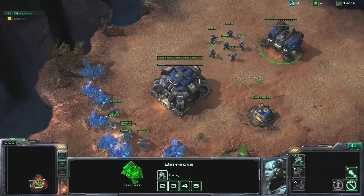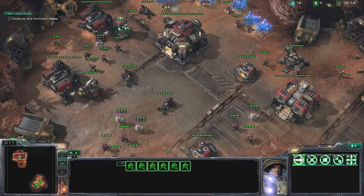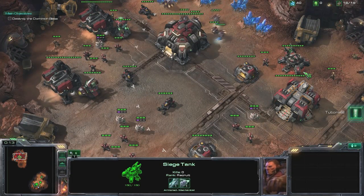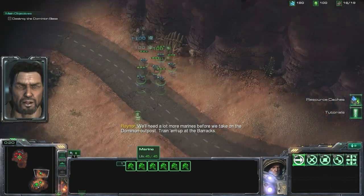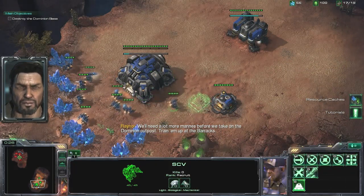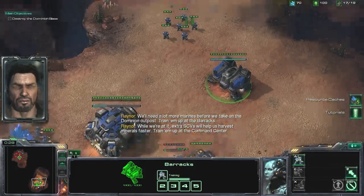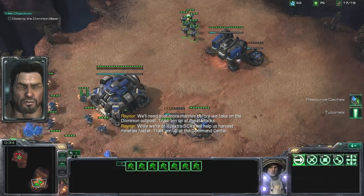I usually just start training Marines and move these guys up here. You can see the base quickly, and there's a tank right there — take note of that range. You can get these items before taking on the Dominion outpost. Train them up at the barracks. Extra SCVs will help harvest minerals faster — train them at the command center.